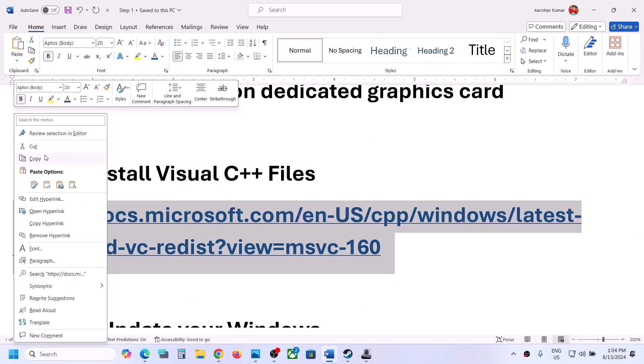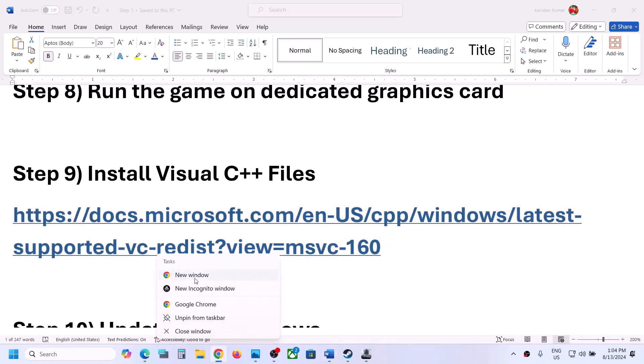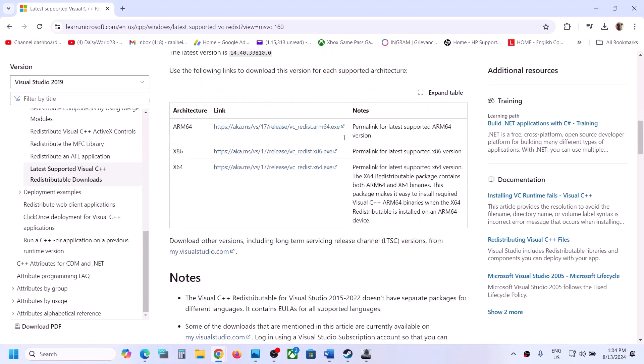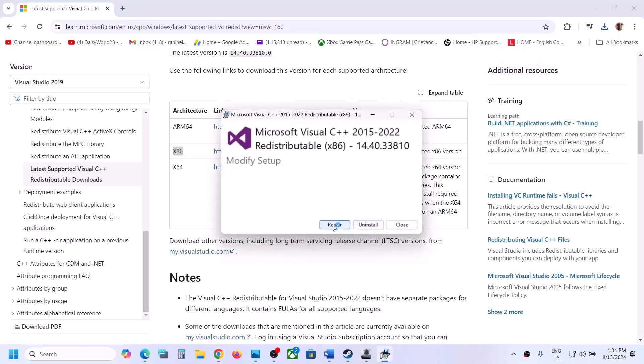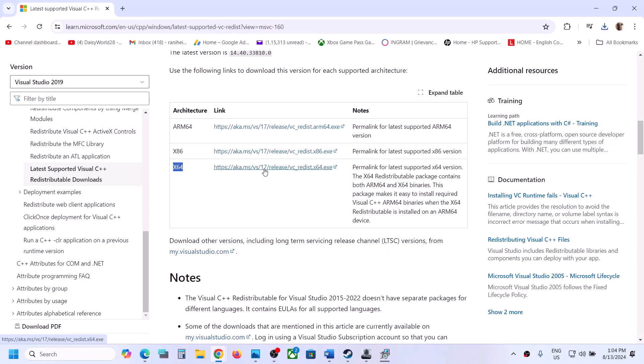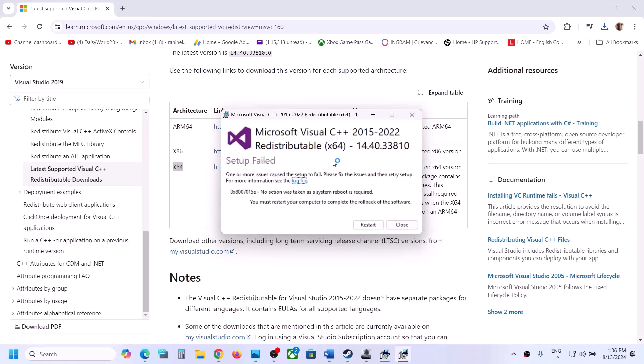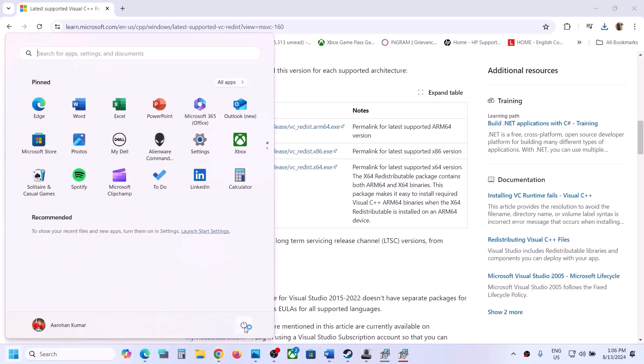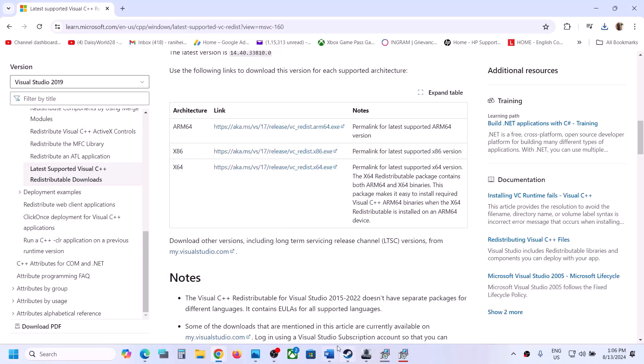The next step is to install the Visual C++ redistributable. Copy the link provided in the video description and open it in a browser — it will take you to the Microsoft website where you can find Visual Studio 2015, 2017, 2019, and 2022 redistributables. Download both the x86 and x64 versions. Run each exe file — click Repair if you see the repair option, or Install if you see install. Once done, make sure to restart your computer, then launch the game and check.